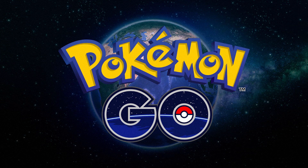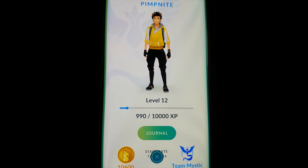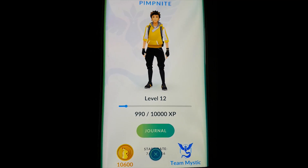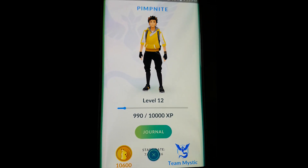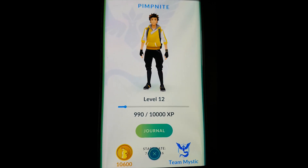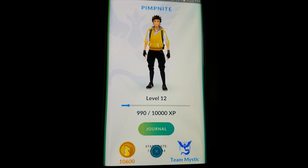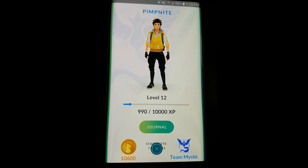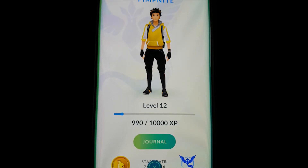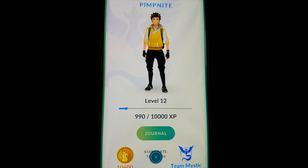I've played it for about three to four days straight now and I think I've got a pretty good grasp of the game. First up, we have your profile. By clicking on your face at the bottom of the game, it shows you your level, how much experience you need to gain to reach the next level, and when you're going to get your next reward. It also shows your picture and username at the top.